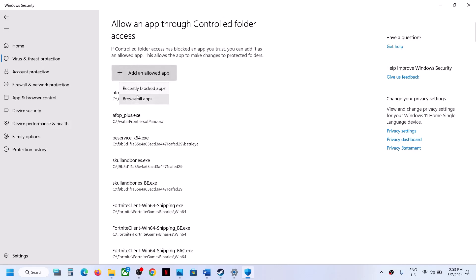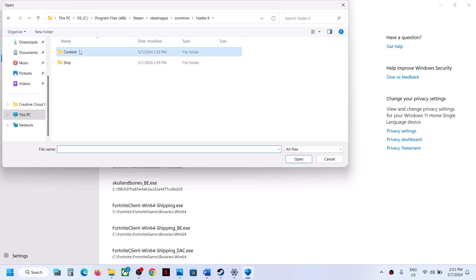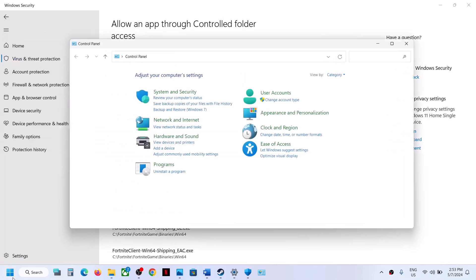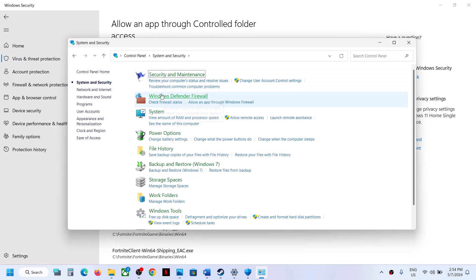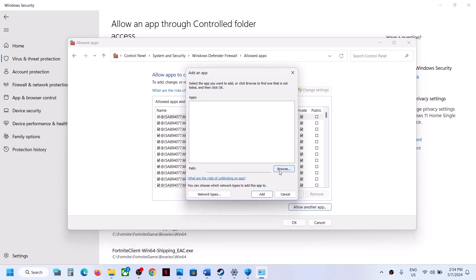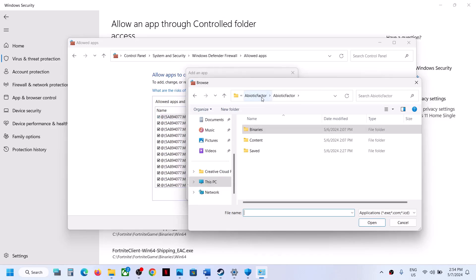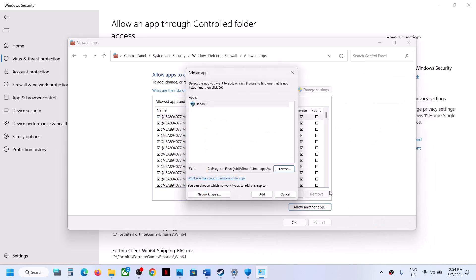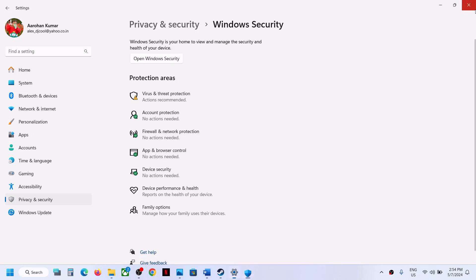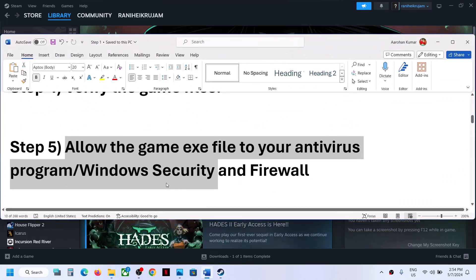Check if there are any other exe files and look in different folders if needed. Now type Control Panel in the Windows search box and click on Control Panel. Click on System and Security, then Windows Defender Firewall, then Allow an App or Feature Through Windows Defender Firewall. Click Change Settings at the top, click Allow Another App, click Browse, go to the game installation folder, open the game folder and the Ship folder, select the exe file, click Open, then click Add. Once the game is added, click OK and launch the game to check.